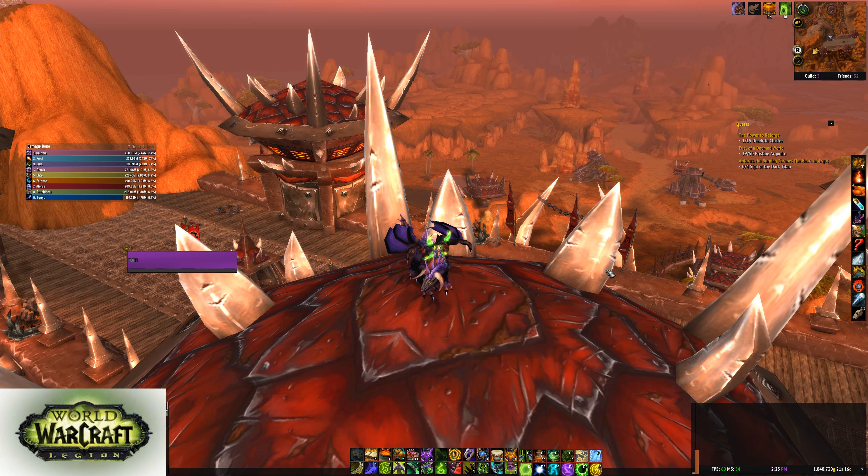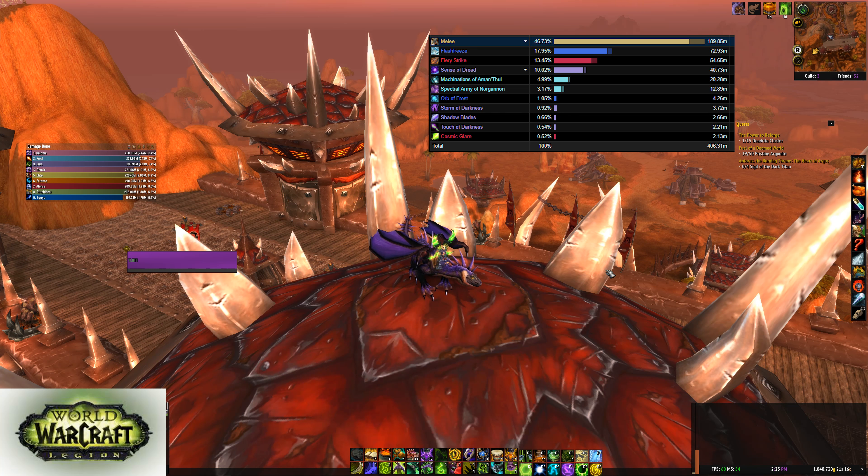Welcome to my Mythic Coven of the Shivarra guide. This fight is a little bit easier — I thought Imonar and Kin'garoth was a lot harder. The reason why this is easier is because the entire sequence of abilities is always set in stone. They never change, so you can assign people to do certain things and you know it's always going to happen.